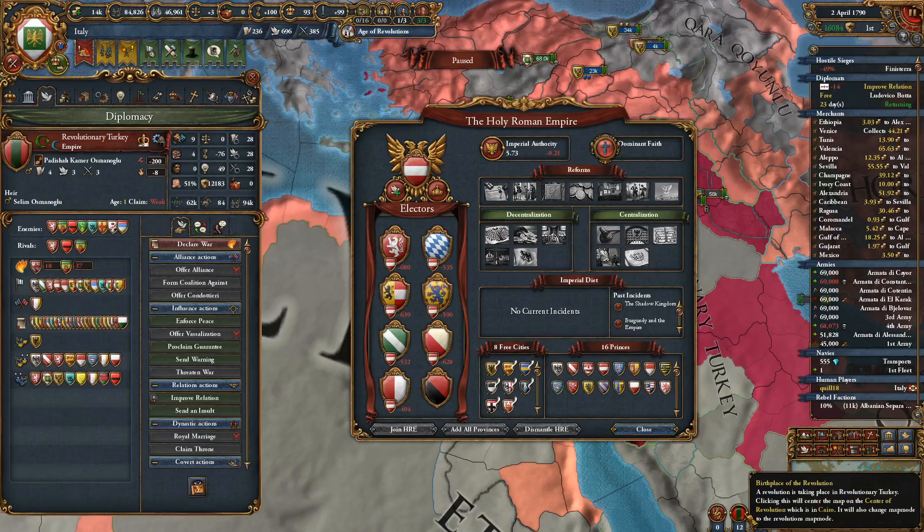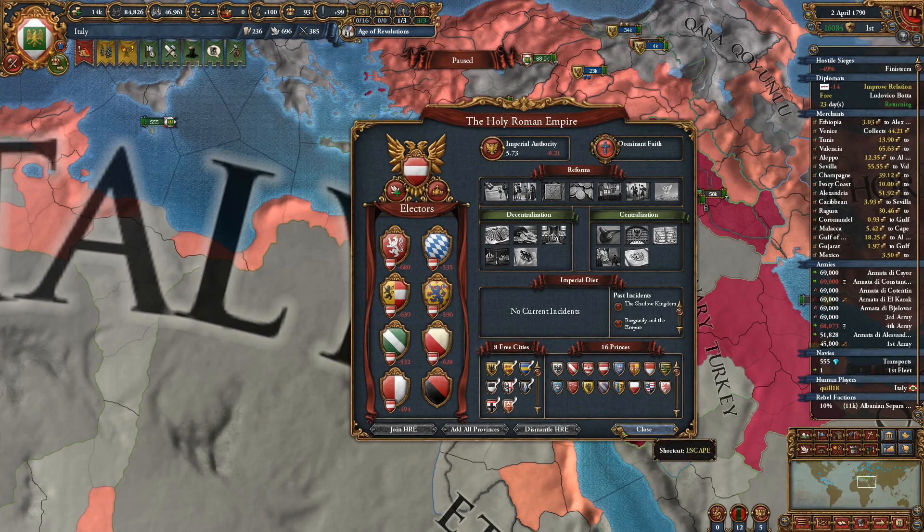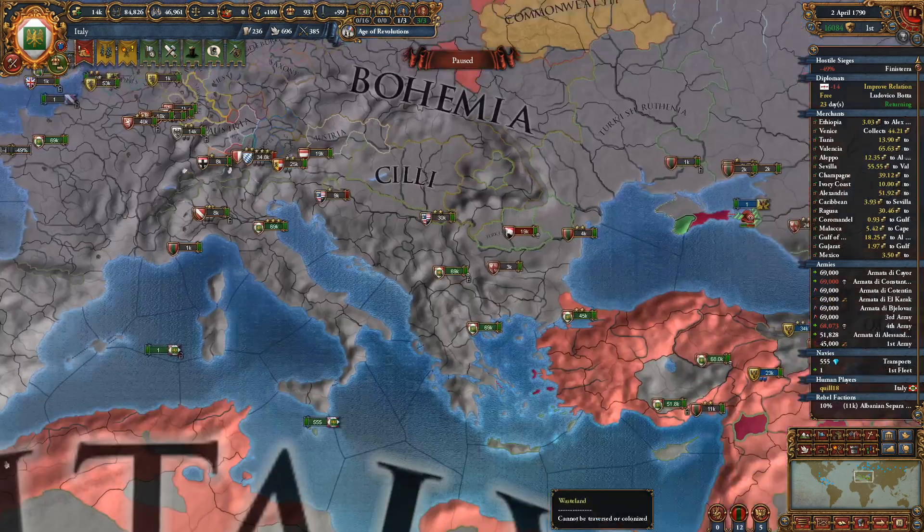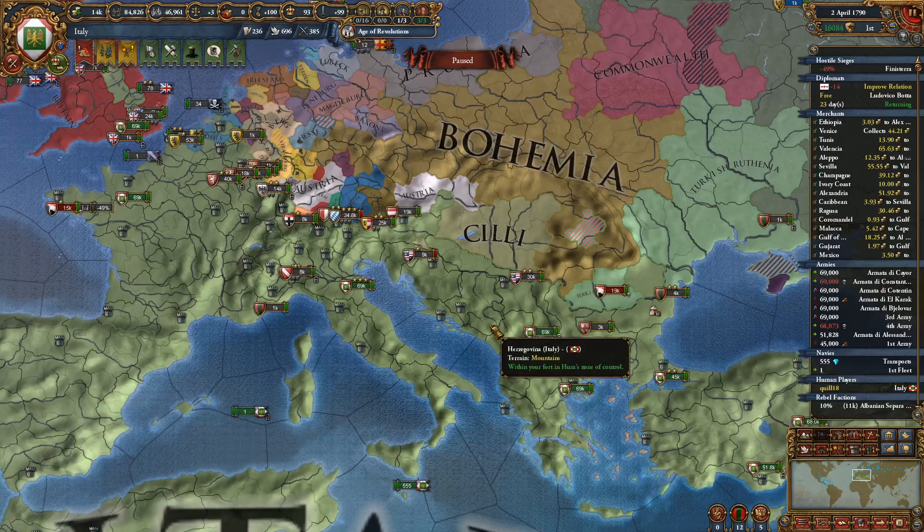Birthplace of the Revolution. We can dismantle the HRE if we siege the capital of all the electors in the HRE. It's possible we've done that before. I think that's what we're going to try.